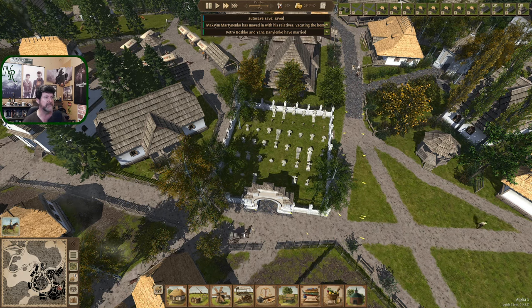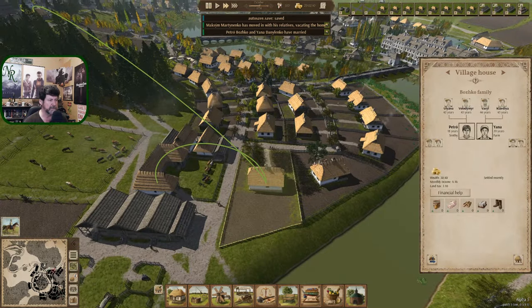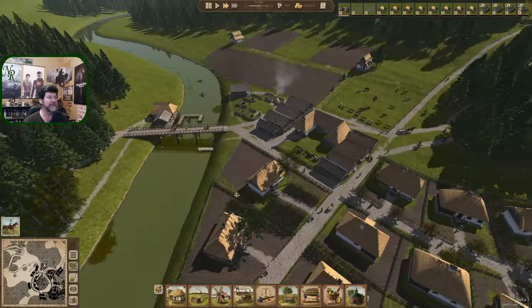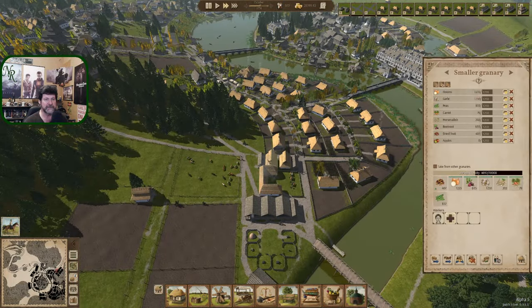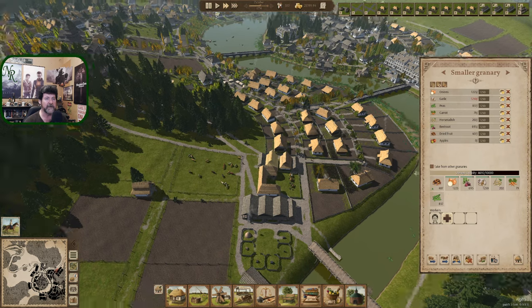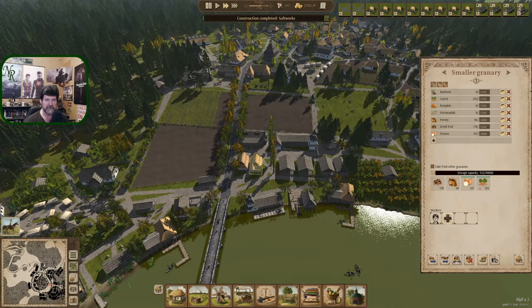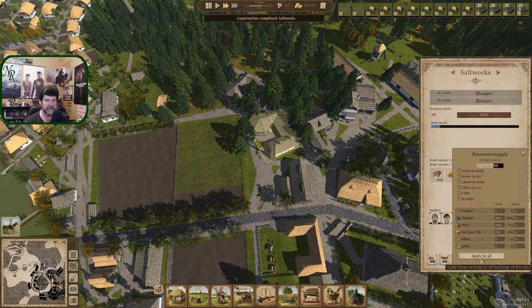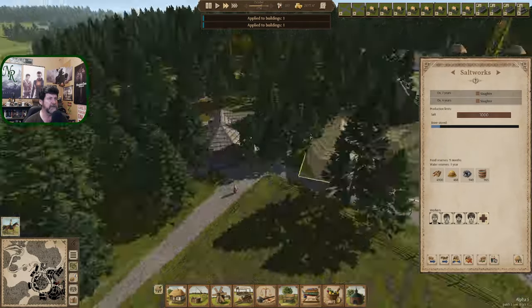We're in October already - wow, the year goes by fast. I'm not used to running at speed 2 for so long. Looks like all of the harvest came in. Whole bunch of stuff arrived - we still have half our storage left. Salt works is complete. Let's transfer these settings over - apply and apply. There's the new salt works.